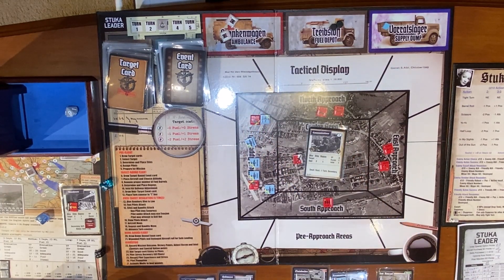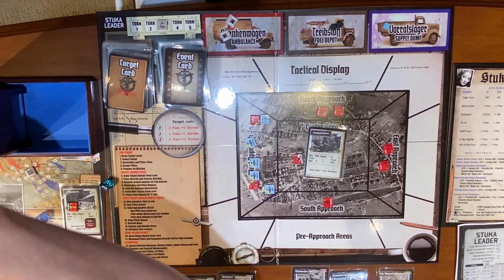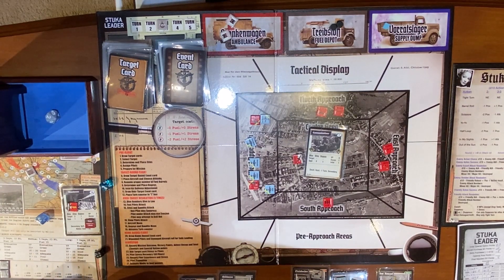He gets a nine — he goes from disadvantage to advantage, plus three attack. So he swung right around that green guy and is now plus three to attack. His attack resolution: ATA plus one, enemy ATA zero, position plus one, action result plus three — Tom is plus five, needs an eight. Shakes a two — he swings and misses.